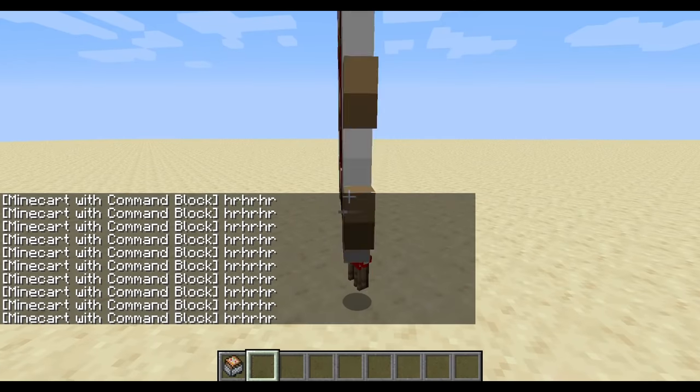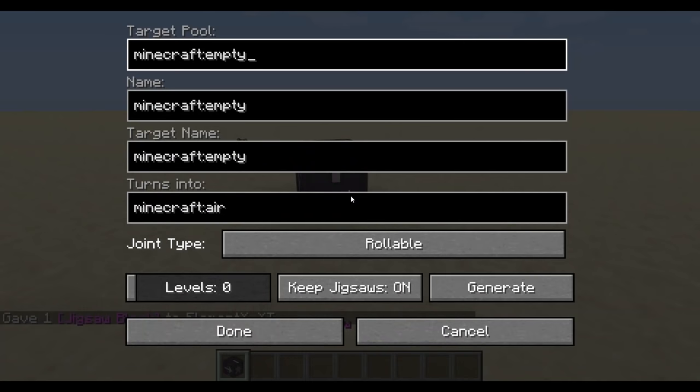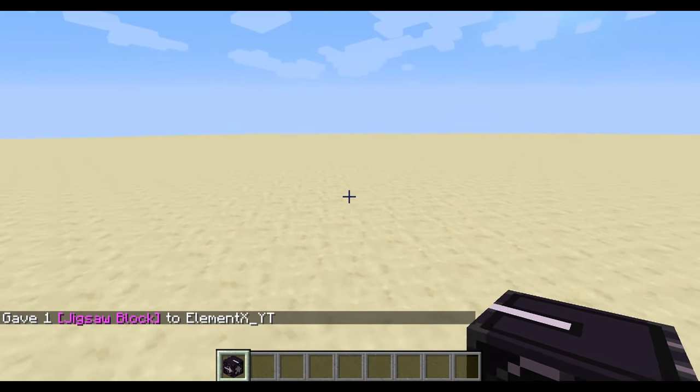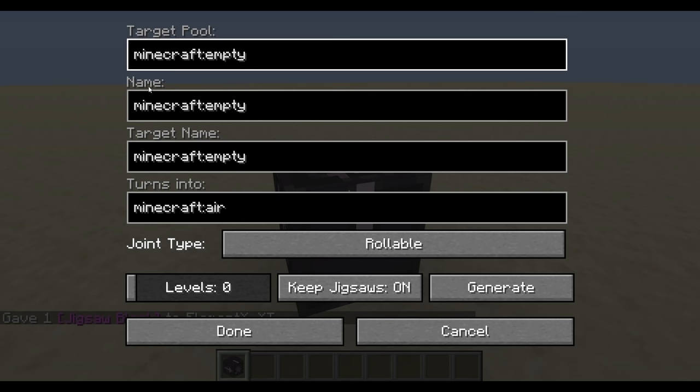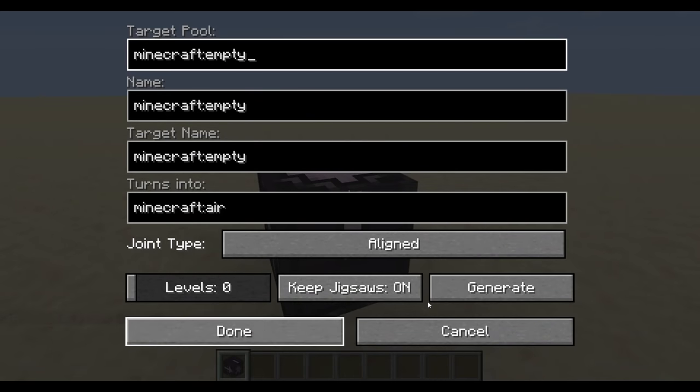So the next one is going to be the jigsaw block. Give @p jigsaw. This block is used for generation of villages and structures, like mansions I believe, but mostly for villages. So there's target pool, name, target name, turns into, joint type, rollable, aligned, levels, keep jigsaws on or off, generate — so many options for my non-big brain.